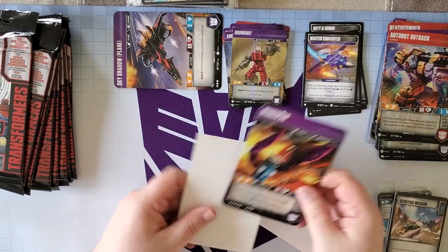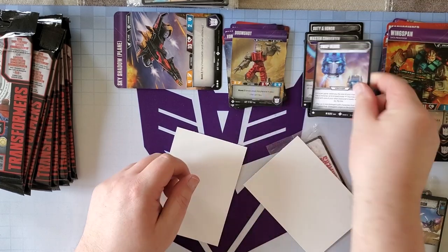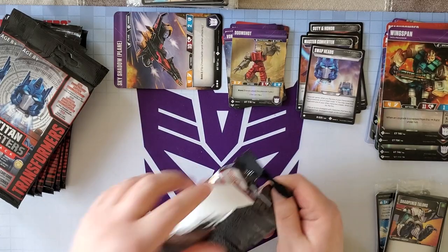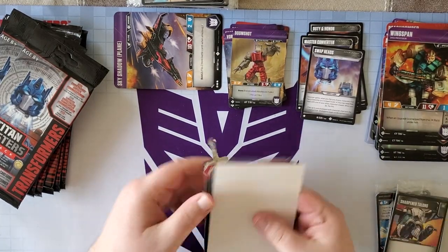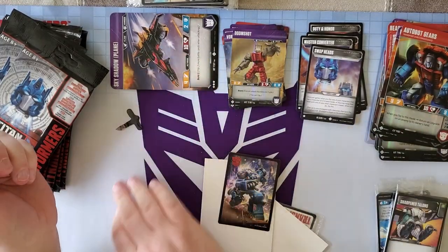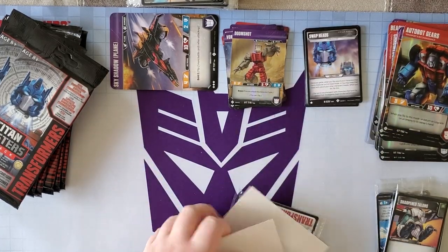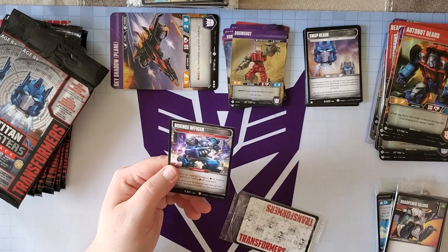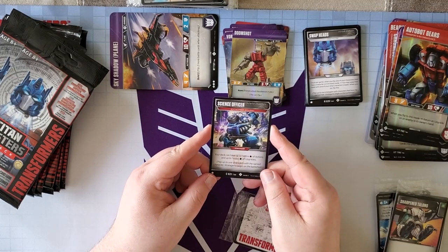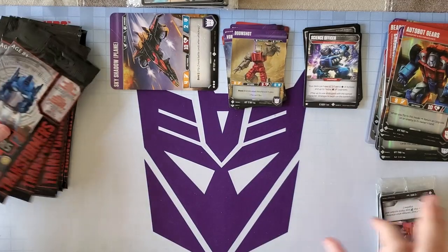Another Wingspan, which we'll politely toss over here. And we have a Swap Head Stratagem — awesome. Next we've got another Autobot Gears, and did we get the Beachcomber Stratagem yet? I don't think we did — so that's great. The Beachcomber Stratagem says your deck can have up to one extra action and one extra upgrade that are star cards for just one star. That is so good.